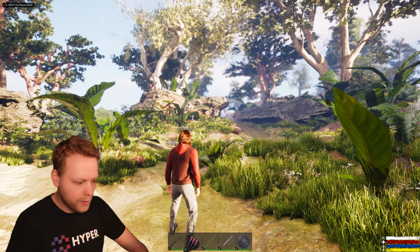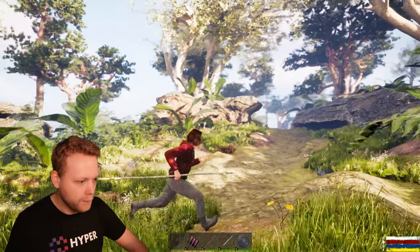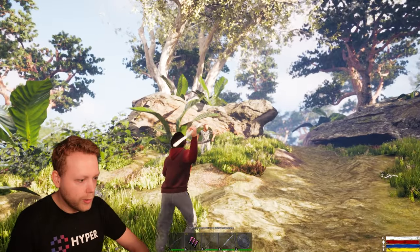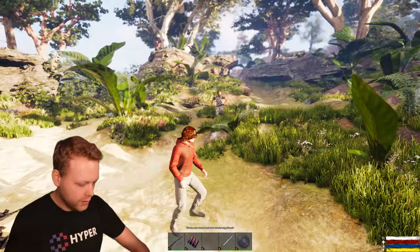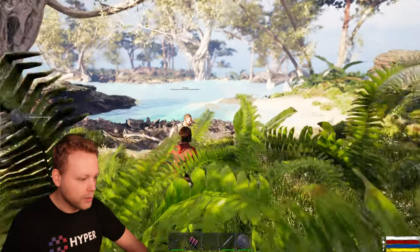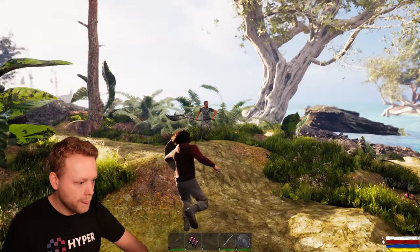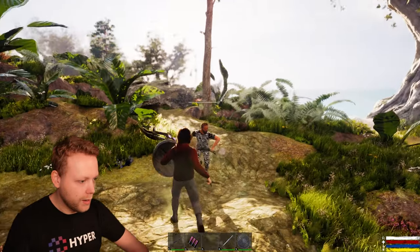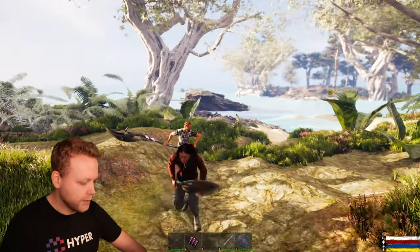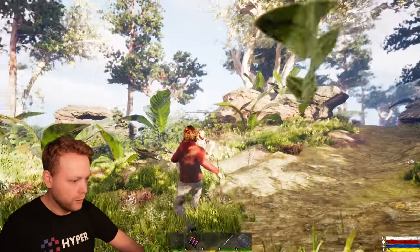I see an enemy — he has a blade and he's running around. I'll press 3 on my health bar to equip this spear and throw it at him. That wasn't sufficient, so I quickly grab a spear and a shield and try to block his attacks. That was nice — he's attacking us and I'm blocking it.